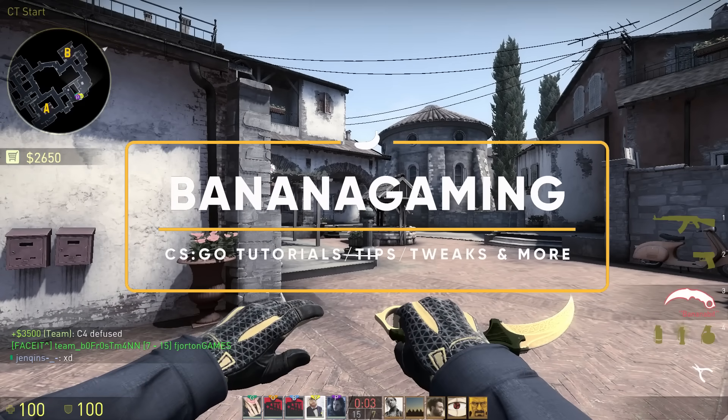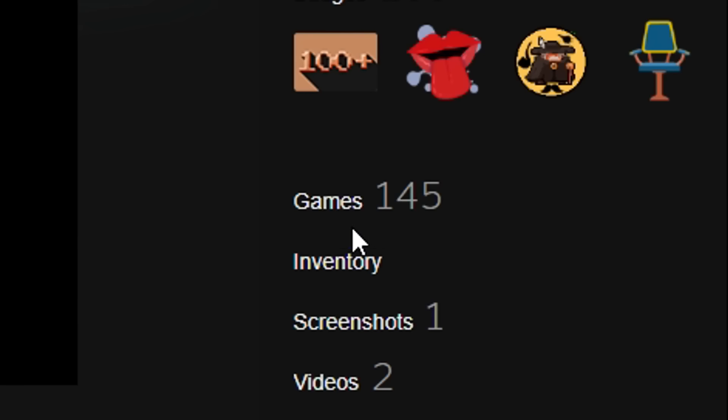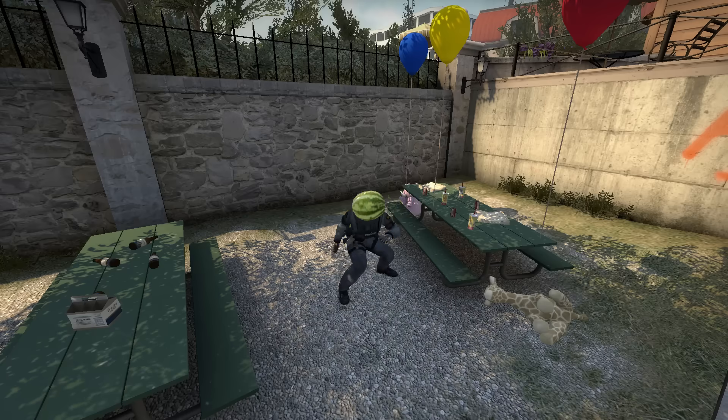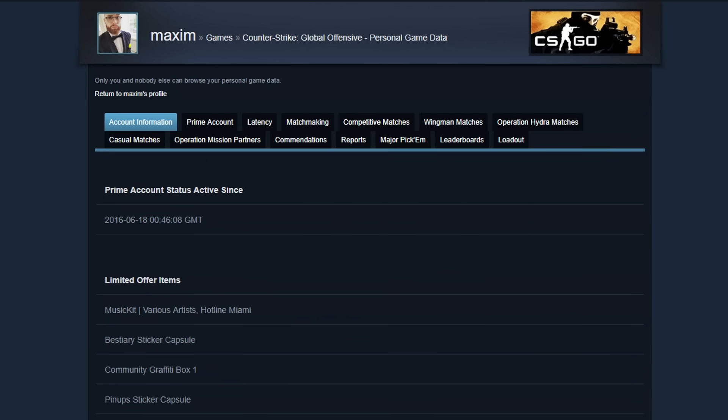Hey guys, salut mes amis och hallå gubbar, Maxime here. If you go on Steam, click on games, click on personal game data, you will now get tons of personal information. This is in compliance with the EU's GDPR. GDPR allows us to see our personal information that Valve has stored from us.